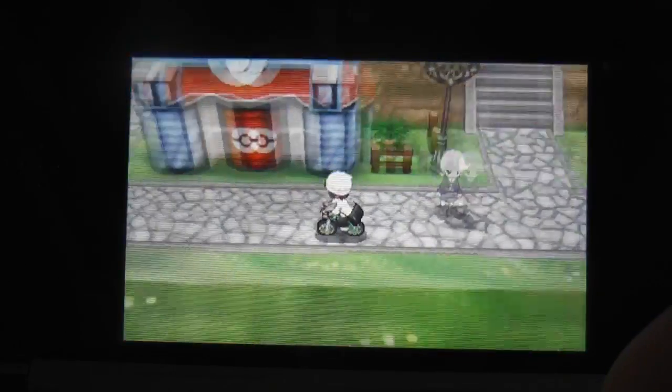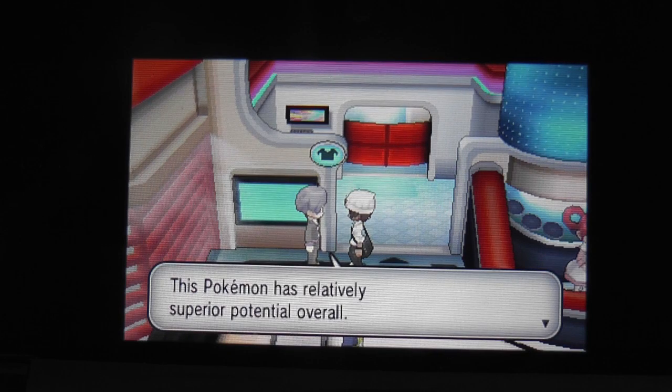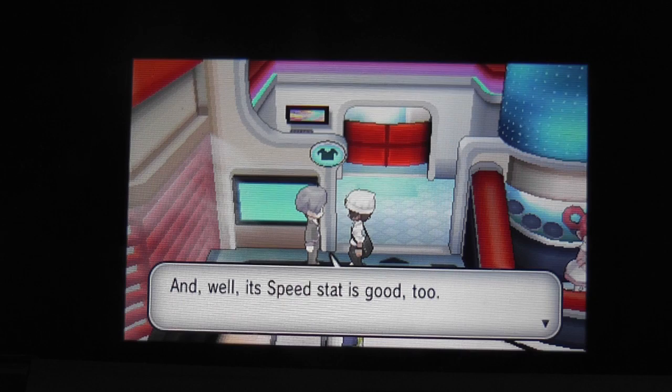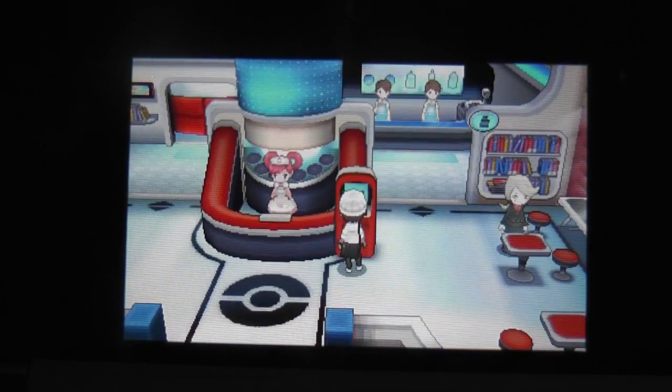I'll bike this short distance, get into the Pokémon Center, and talk to the IV judge. Tell me — how good is my Electabuzz? He says: 'This Pokémon has relatively superior potential overall. Incidentally, its greatest potential lies in its Attack stat as well as its Speed stat.' Wow, that's absolutely amazing.